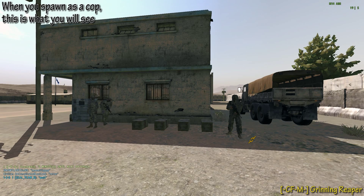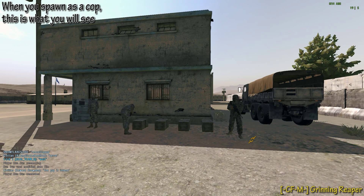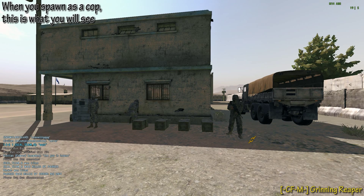To the right of the ATM are these boxes. From these boxes you buy guns, ammunition, and supplies.